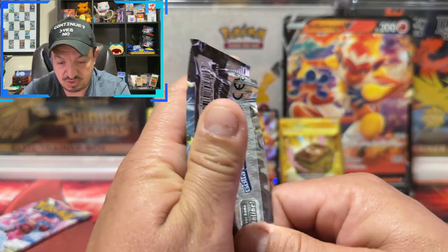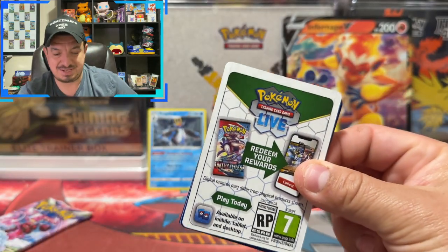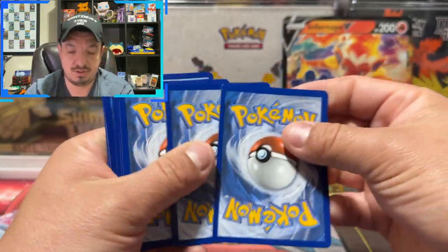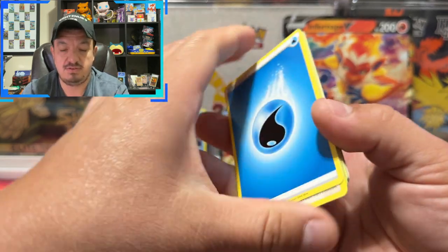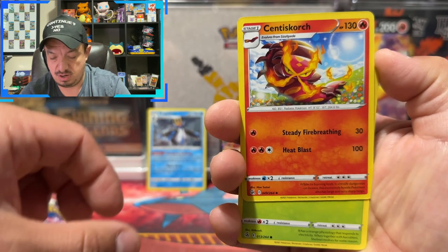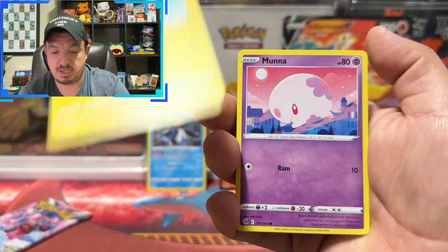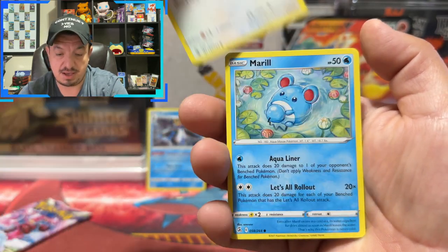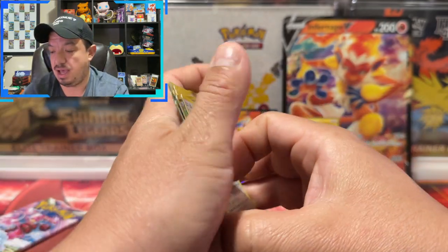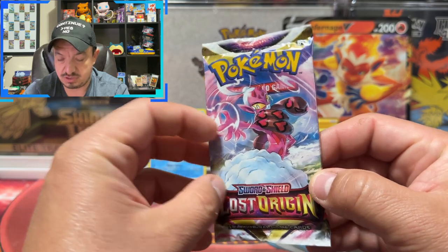Onto Fusion Strike — that was unexpected. I did see the black coat card but I was like, I don't think so. Here's the code card. One, two, three, four to the front — fire, nope, water. We have a Stantler, Gliscor, Centiskorch, Shelmet, Plusle, Meowth, Mime Jr., a Gooey reverse holo, and a Boltund — rare non-holographic.